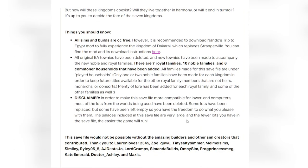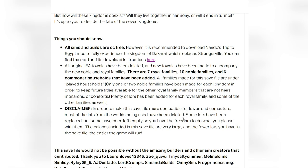Things you should know: all Sims and builds are CC-free. However, it is recommended to download Nando's Trip to Egypt mod to fully experience the kingdom of Dakarai, which replaces Strangerville. You can find the mod and its download instructions linked there. All original EA townies have been deleted and new townies have been made to accompany the new noble and royal families. There are seven royal families, ten noble families, and six commoner households that have been added. I will probably be adding one or two more households before this is released for the public.